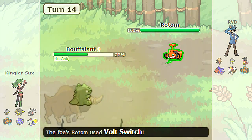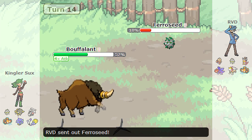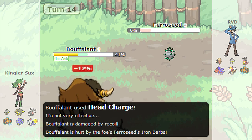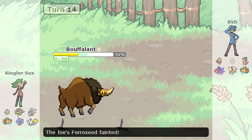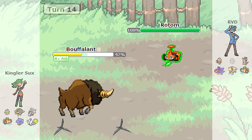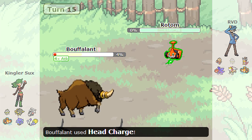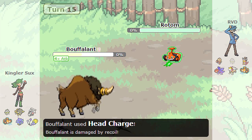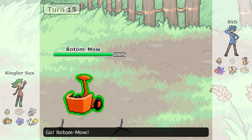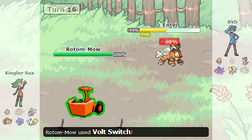Thanks to that bit of damage I got off with the Gyro Ball, I am really confident that this Volt Switch will be able to break his Substitute. Expecting him to go for the Head Charge as opposed to going for another Substitute, I am going to fall back to my Ferroseed — and that is exactly what happens — allowing me to bring in my Rotom and hopefully knock him out with the Thunderbolt to keep my Rotom healthy. But he just barely lives on 4% HP and knocks me out with the Head Charge.